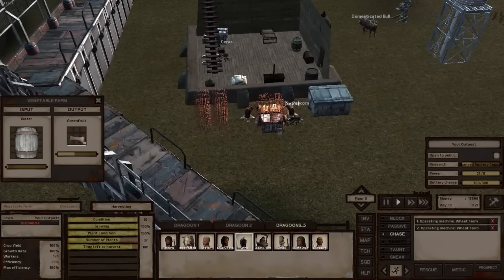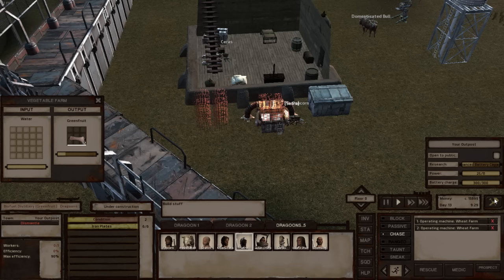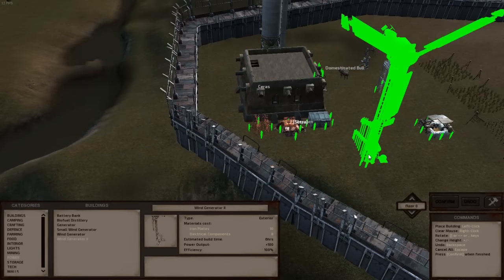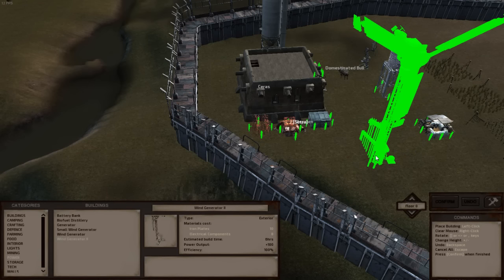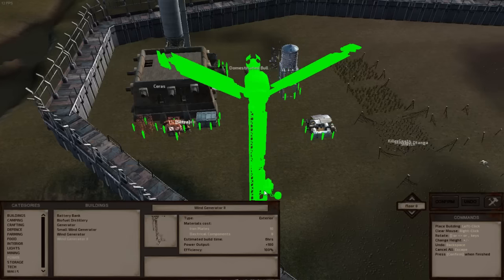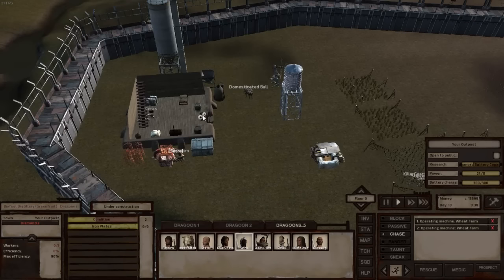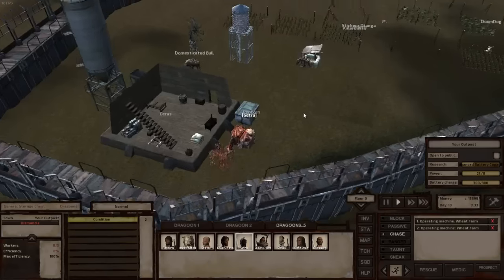I just realized I'm actually 50-odd minutes in when I had meant to cut this off about 20 minutes ago. That's unfortunate. Looks like the first advanced windmill research was completed. 10 iron plates and 8 electrical components to build. I definitely don't have enough electrical components, so I could always buy them potentially nearby.